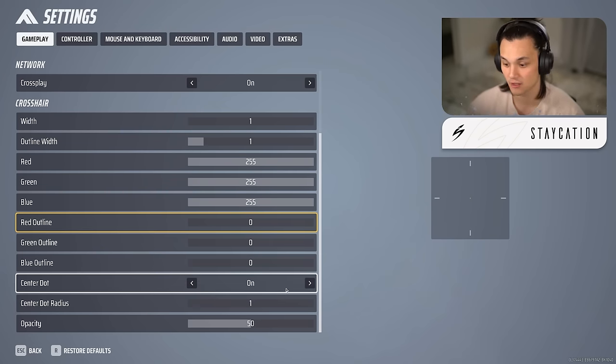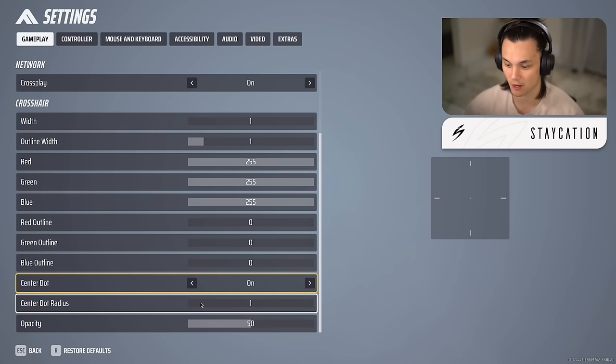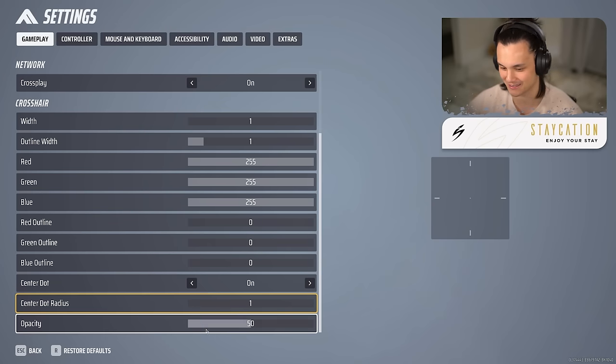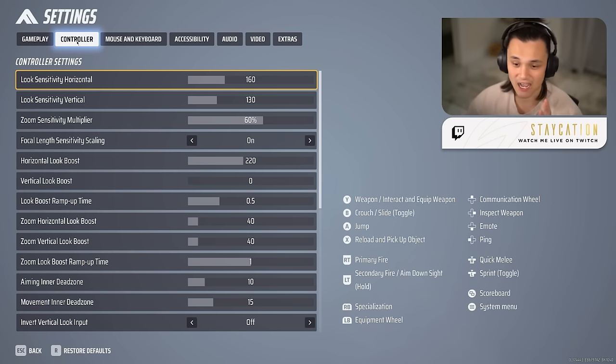I keep everything at zero for the gap and line length settings. Center dot — definitely keep this on so you can see exactly where the center of your screen is. Center dot radius I keep small at 1; you don't want it blocking your view of the target. Opacity I lowered from the default 85 all the way down to 50 — I like it to not be too intrusive.